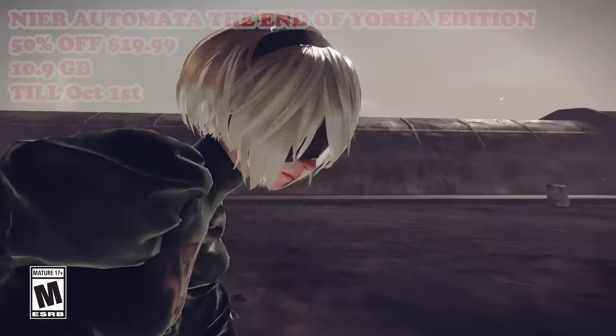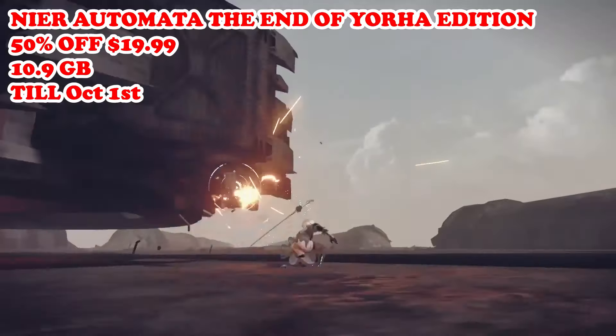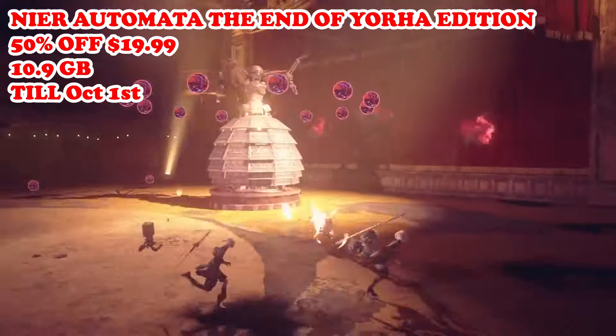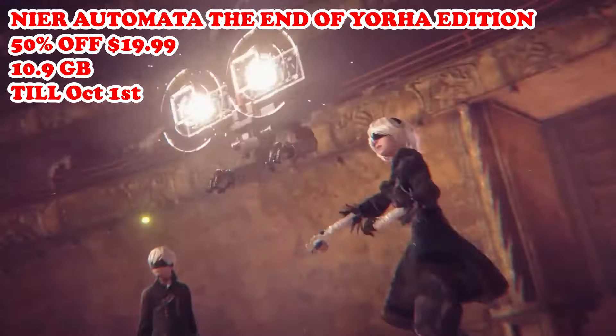Our next game is going to be Nier Automata: The End of YoRHa Edition, that is now 50% off at $19.99, running till October 1st. This game is a critically acclaimed action RPG developed by Platinum Games and directed by Yoko Taro. It is set in a post-apocalyptic world where androids and machines battle for the remnants of Earth. In the game you'll control various androids — primarily 2B, 9S, and A2 — as they uncover the truth behind their existence and the war they are fighting. It features fast-paced combat, a very complex narrative with multiple endings, and a unique blend of genres including hack-and-slash action, bullet hell shooting, and RPG elements. If you're an action RPG fan, this is truly one of the best ones to hit the Switch, so picking it up at this low price is yet again a true steal.